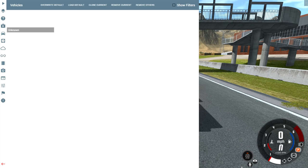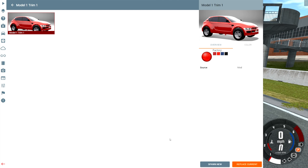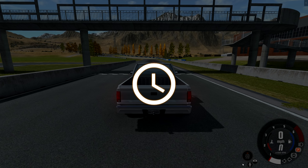Hey, this is YBR with BeamNG Drive, and today we're going to be taking a look at a vehicle that was created in Automation, the car company tycoon game, and then exported into BeamNG Drive. As of right now, it does not have a name — it is simply called Model 1 Trim 1. I made a video where I designed this vehicle from the ground up in Automation, and I highly suggest you watch that video prior to watching this one, because that way you get a good idea of what the design intentions were for this vehicle.